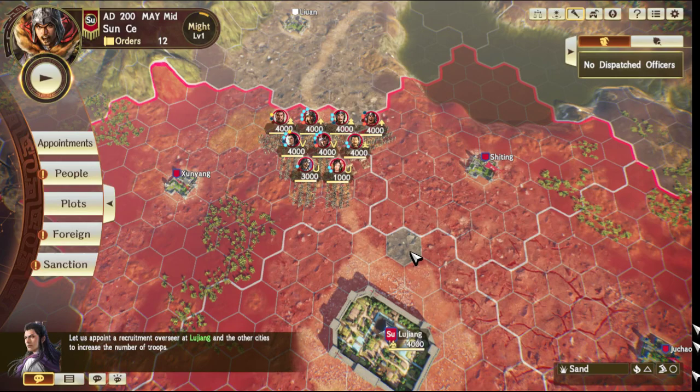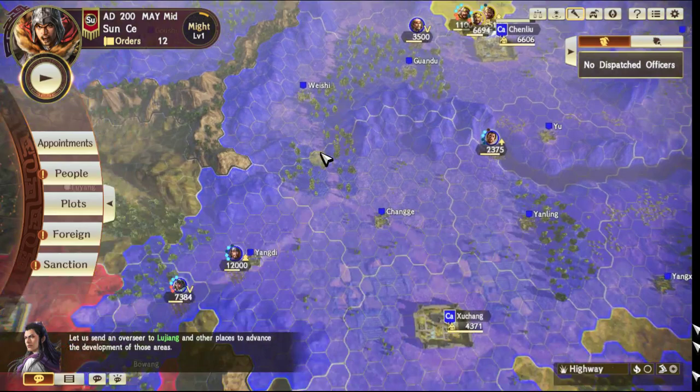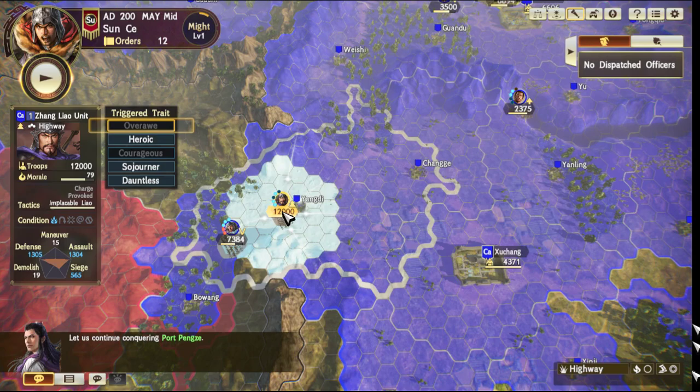I've prepared another example where, unlike the previous example where conveniently some of the best officers were confidants of each other, if you're looking at Sun Quan in the Year 200 scenario — the Battle of Guandu — we can see how the confidant system can be used to buff what would otherwise be very mediocre officers. Just to give context, this is on veteran difficulty as well. If you look at Zhang Liao here, he is sitting around with 1,300 assault and 1,300 defence, which would usually be very intimidating and quite a tough obstacle to overcome without making use of the confidant system.